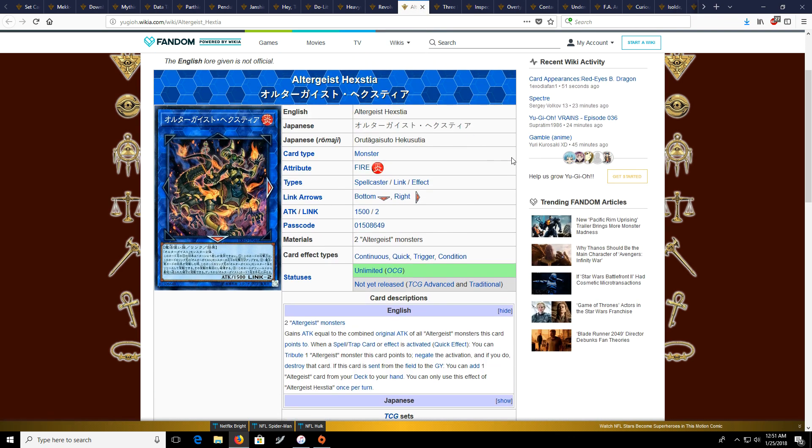Next is Altergeist Hexatia, and I want to talk about the Altergeist support in general. They're actually kind of doing something in the OCG — they are seeing a bit more play, and I've been playing against this quite a bit on YGOPro. It's been pretty tough to play against; it's a pretty good deck with this new support. So if Altergeist is your thing, definitely look for the new Altergeist support in this set.